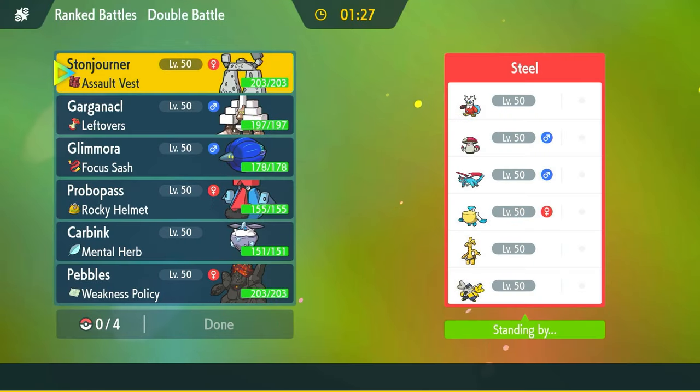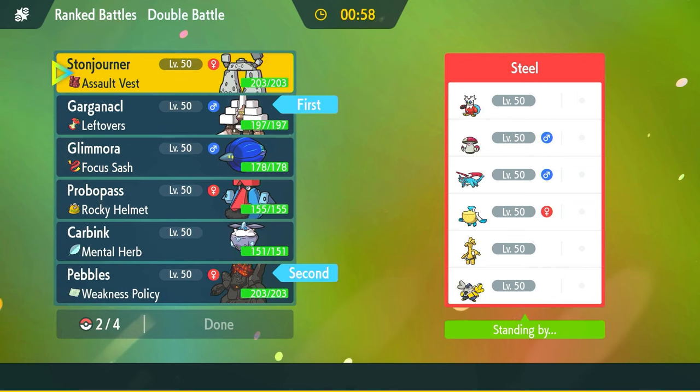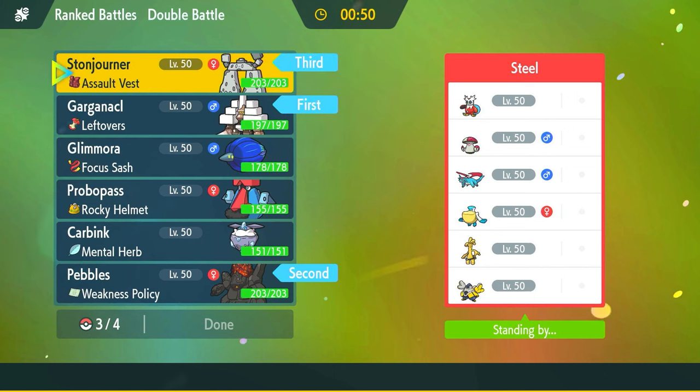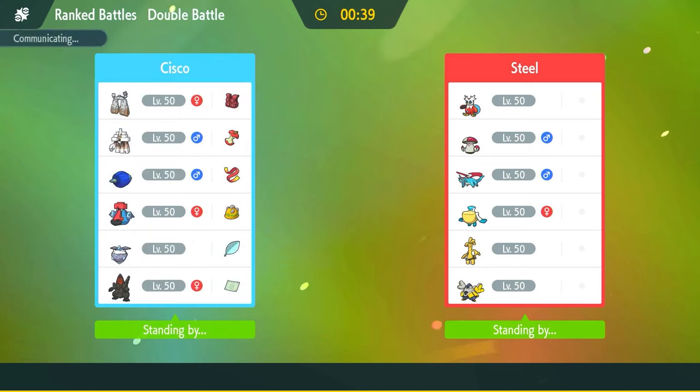Now we got a battle against Steel. I see them leading Iron Hands and Goldenglow. So I'm going to lead Garganacl and Coalossal, and then in the back I'll bring in Stonjourner alongside Probopass — yeah, I like Probopass more. Good as a switcher — I can hopefully switch momentum with Probopass.